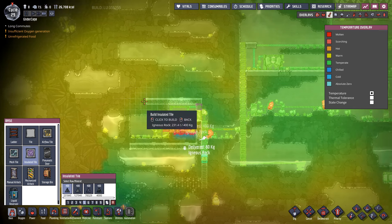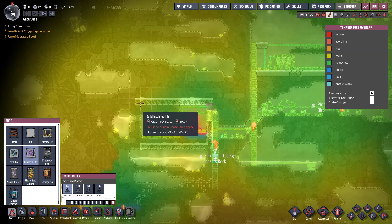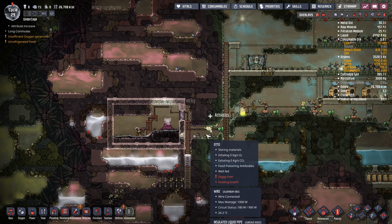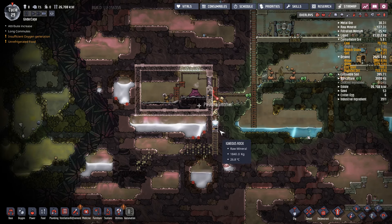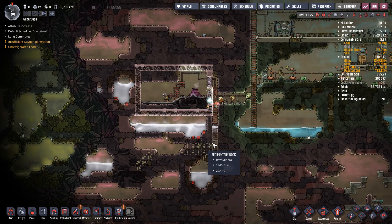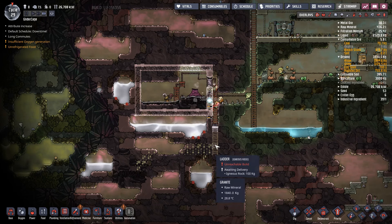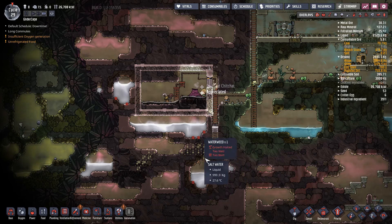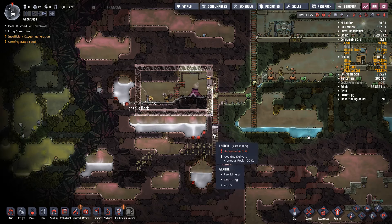This will be a floor. Eventually, we'll be able to encapsulate this whole thing. We're going to go ahead and drain that right in there so we can get in here and build these.